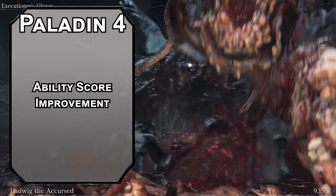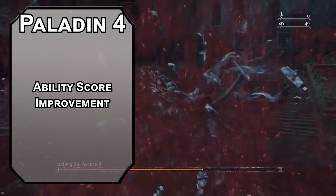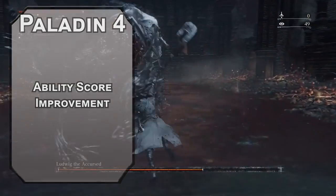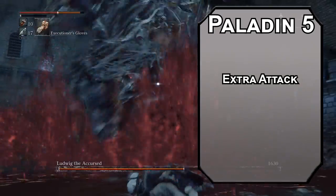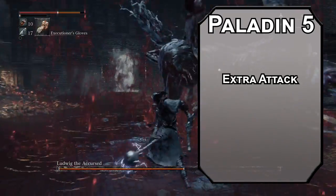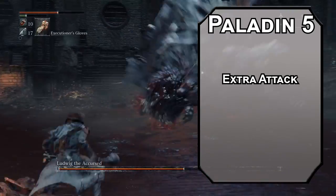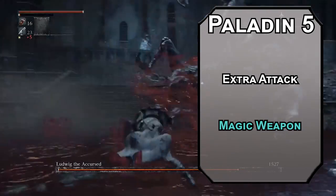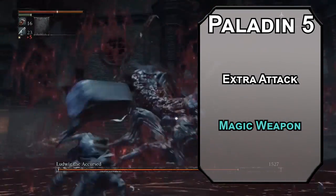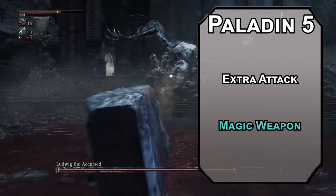Fourth level Paladins get an ability score improvement — round up your Strength and Constitution modifiers, since odd numbers don't do you any good. Except for the number five, because fifth level Paladins get Extra Attack, letting you make two attacks with your action instead of one, so you have something to spend your second level Divine Smite on. Magic Weapon could actually do more damage than a smite over time, adding one to your attack and damage rolls with a weapon for an hour on concentration, and it also makes your weapon magical for overcoming resistances.